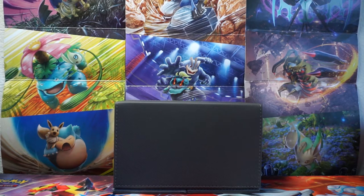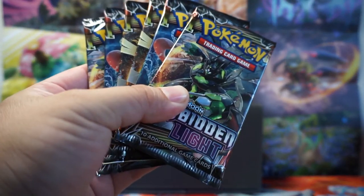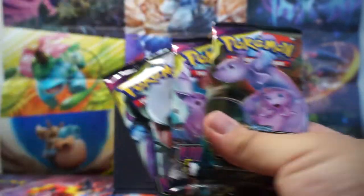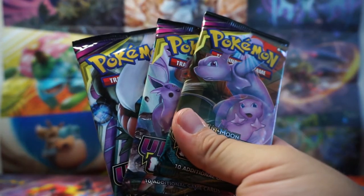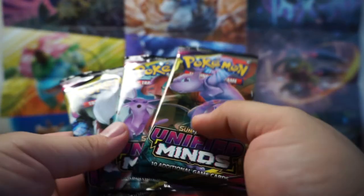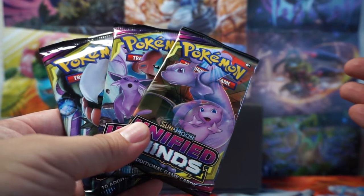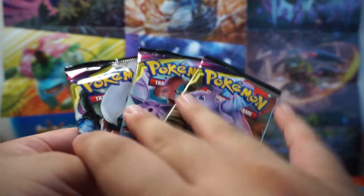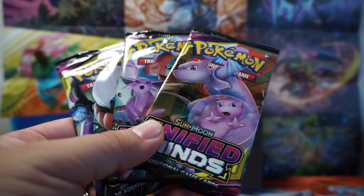What's up guys, it's me, Joji, and today we're going to be opening up some more Forbidden Light packs. And to accompany these, we actually do have today some Unified Mind packs, and it's only going to be three today because, once again, at the pre-release, I got completely shafted by that build-in battle box, completely full of green code cards. But let's hope that these at least make up for this past weekend's misfortune. But enough of that, let's go ahead and get started.